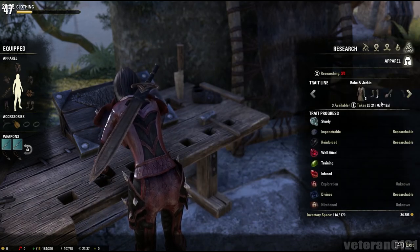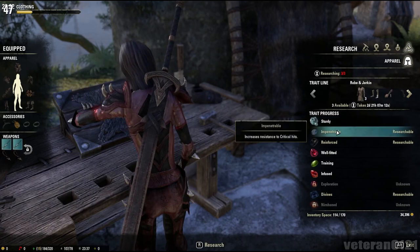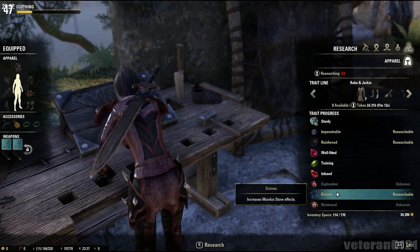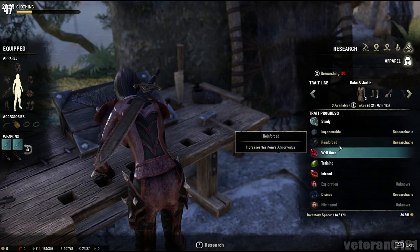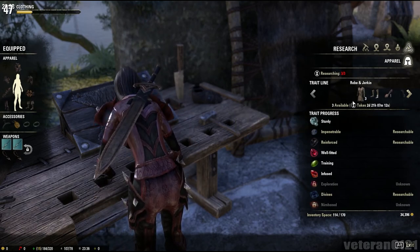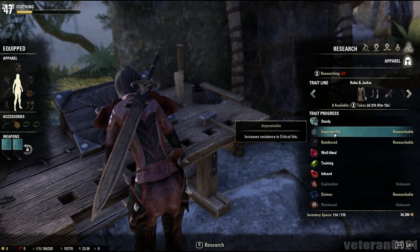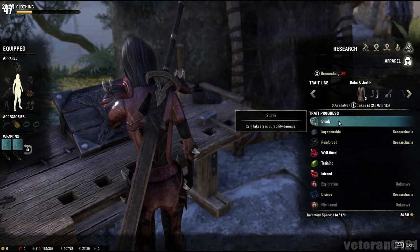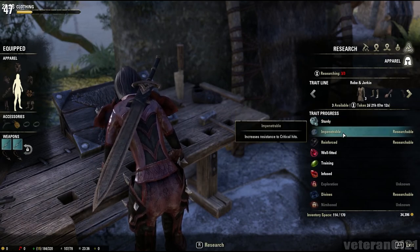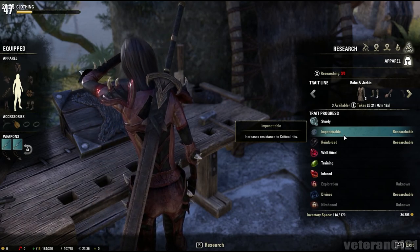Then you have researching. Right here it shows you all the stuff that you can research. I can research some of these right now because I have those armors in my inventory with those traits ready to be researched. Although I can't research right now because I'm still waiting for something else to finish. The more stuff you research, the longer it takes. The first trait you research will take maybe 20 hours, then the next one will be 40 hours, then 80 hours — it just keeps doubling each time.